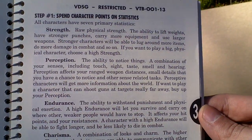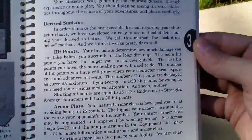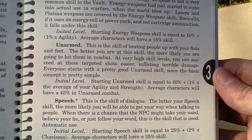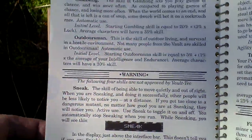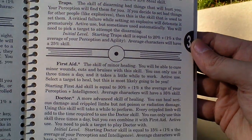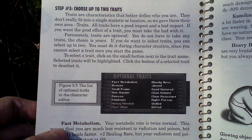Here are the skills and attributes — more likely attributes — and some derived statistics. Here are the skills. This game features heavy role-playing, so there are attributes, skills, and then there are perks — lots of them — so there's a lot of variety and possibilities to make your playthrough a unique experience.